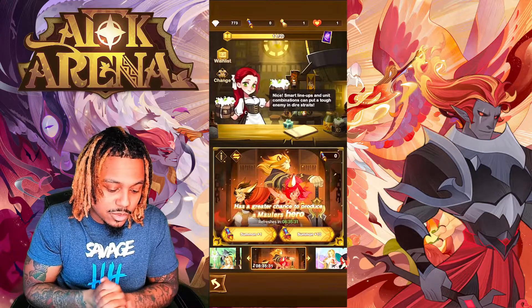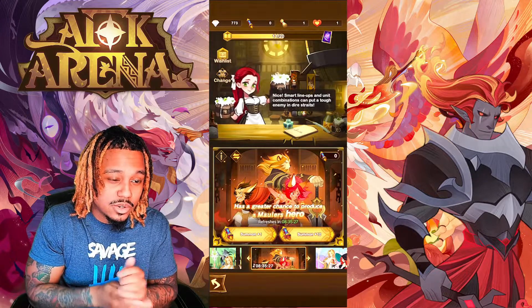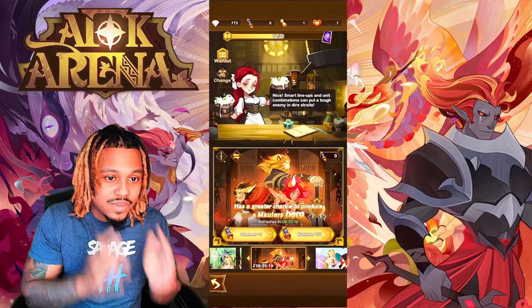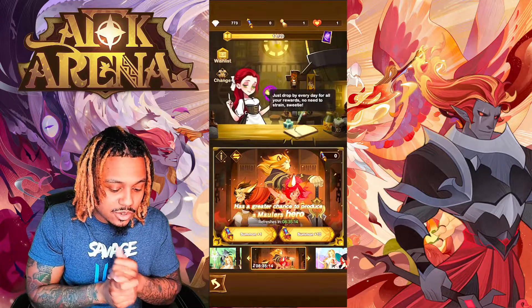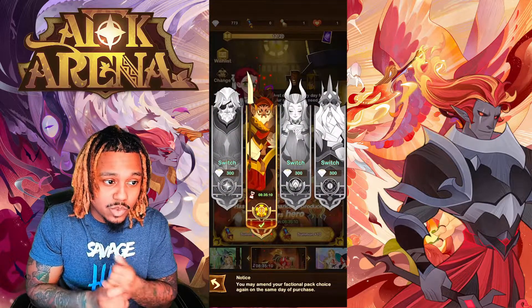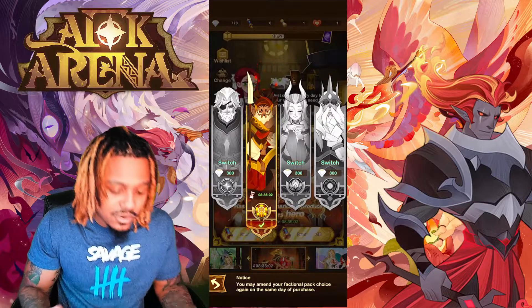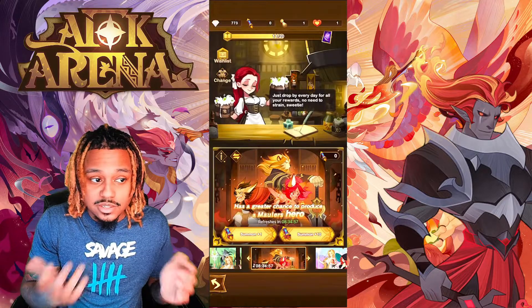Moving on to the second type of drawing — the faction drawing. These faction drawings rotate on a set timer, like every eight or ten hours they switch to a new faction. This is where you'd go if you need a specific faction for a mission or to clear a certain tower. You can switch between factions, but it will cost you diamonds, or you can just wait for the timer to count down and it'll rotate itself. Currently it's on an eight hour and 35 minute timer, but if you really want to switch you can just click the other faction and pay for it with diamonds.